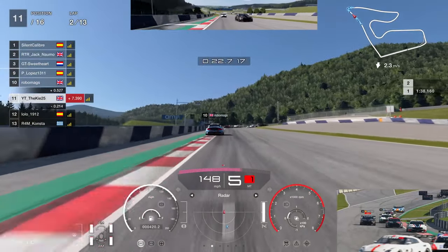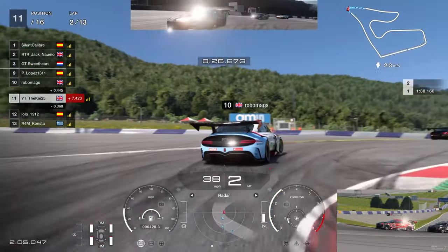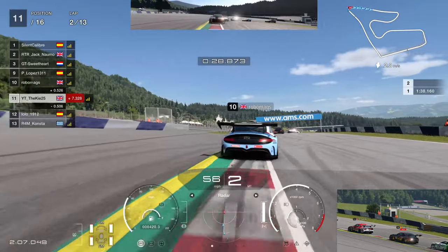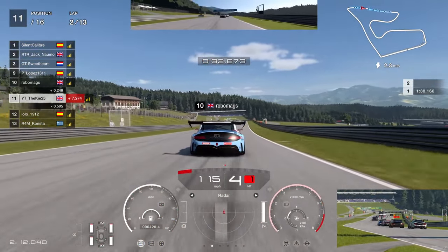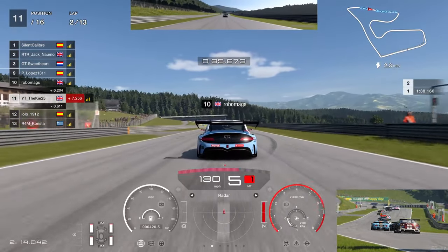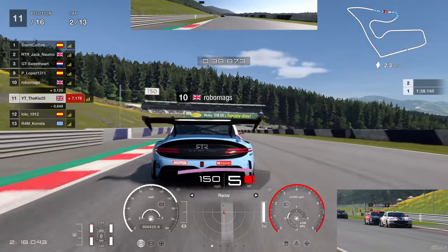This was a very early race for us in the Genesis — still getting used to it — but straight away I could tell this car was so much quicker than the Nissan GTR. One thing you can't do is pit as early as with the GTR, but that doesn't really matter because the medium tires on this car are insane — lapping nearly as fast as the GTR on softs.